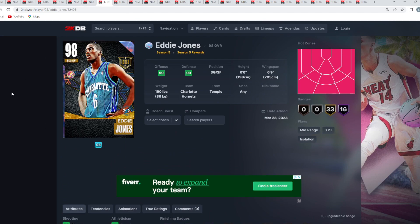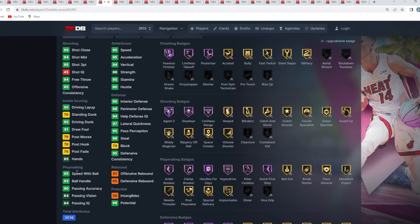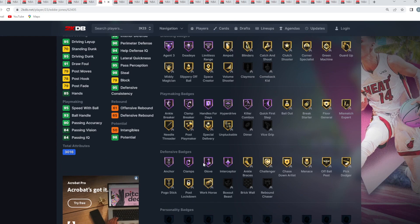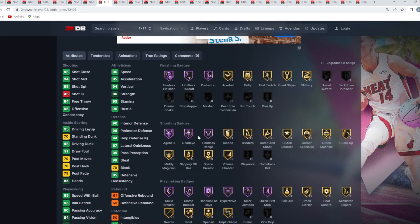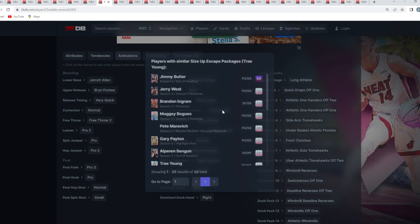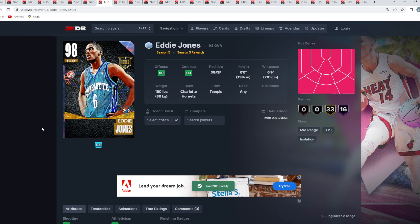At number 7 is Galaxy Opal Eddie Jones lock-in — a really good shooting guard, 6'6" with a 6'9" wingspan, elite all-around stats. He goes to the basket with 95 driving dunk, handles the ball with 93 ball handle and 95 speed with ball. He has amazing Hall of Fame playmaking badges — Quick First Step, Killer Combos, Hyperdrive, Handles for Days, Clamp Breaker — plus Hall of Fame Anchor, Clamps, Interceptor, and Glove on defense, and Hall of Fame Limitless, Deadeye, Agent 3 for shooting. Solid jump shot, Trey escape, Dane behind the back — he could be an absolute beast at the SG spot.